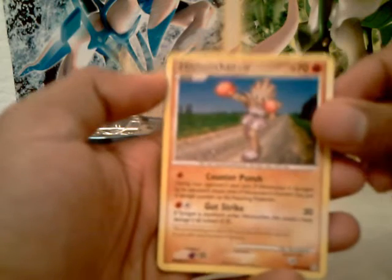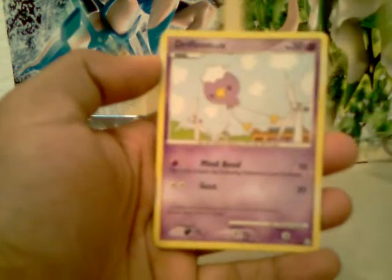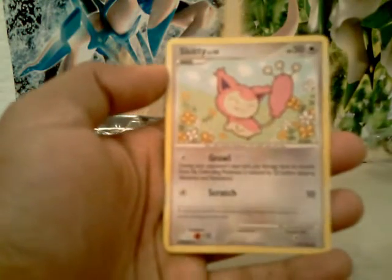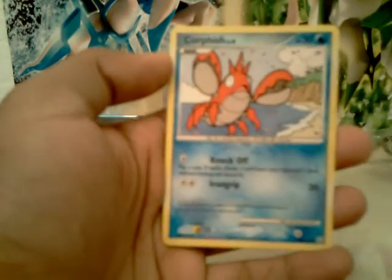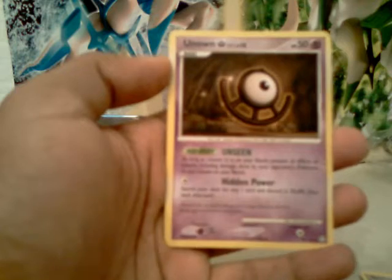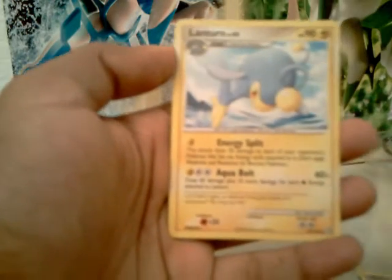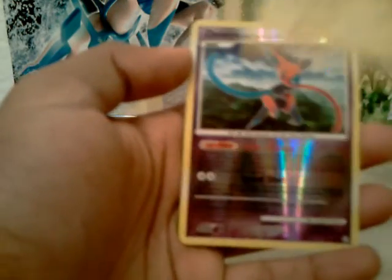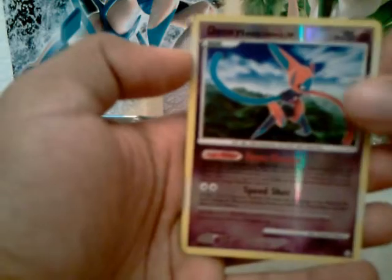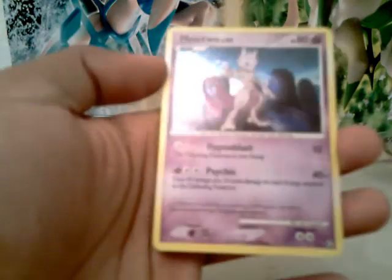So we've got a Hitmonchan, a Bellsprout, a Drifloon, a Skitty, a Corphish — my little brother loves this one — an Unown, I guess the letter U, a Lanturn, a nice-looking Deoxys, and wow — a Mew! I was actually needing this one.